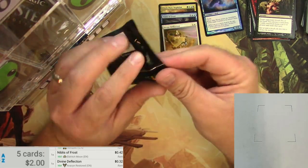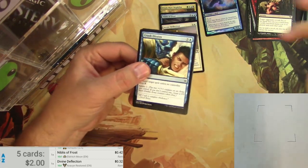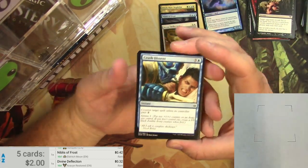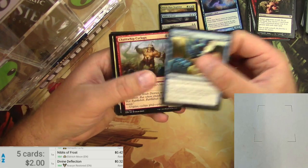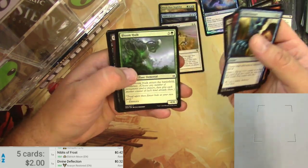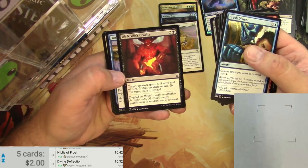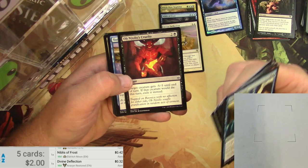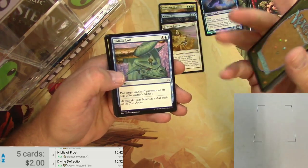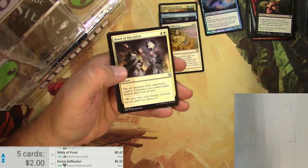War of the Spark. Let's get a Teferi — I really hope we get a Planeswalker out of this. Wouldn't that be nice? Crush Dissent. Tezzeret. Lazotep. A Bloom Hulk. Ob Nixilis's Cruelty — it's a different brand of cruelty than other kinds of cruelties. Totally Lost with Fibblethwaite. Law Rune Enforcer. We've got uncommons.